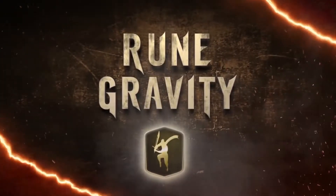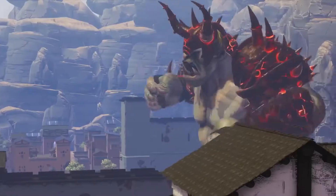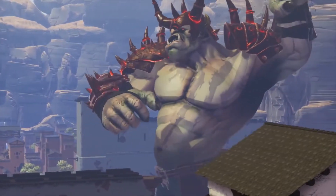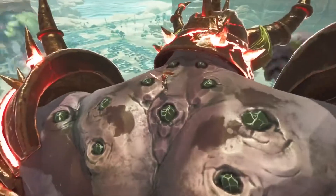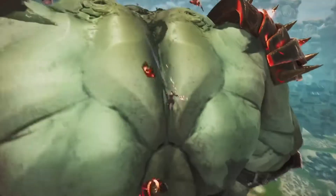Similarly, the spiked armor ogres have parts all over them where Avil cannot land or he will be damaged. Getting the abilities that allow him to better control the rate at which he falls makes it a lot easier to bait out its attacks, dodge them at the last second, and keep doing this until the stress breaks up enough that the armor actually shatters.